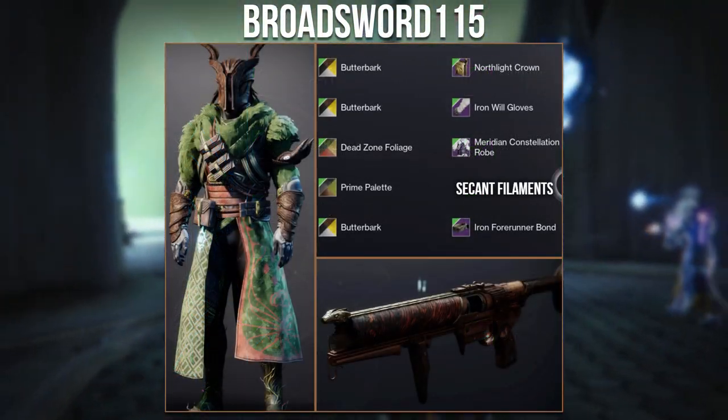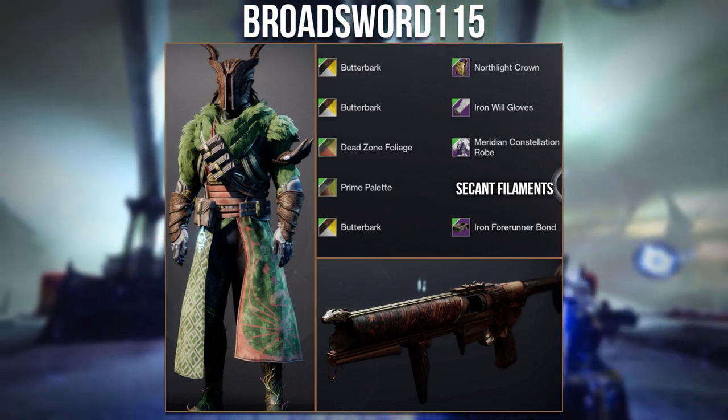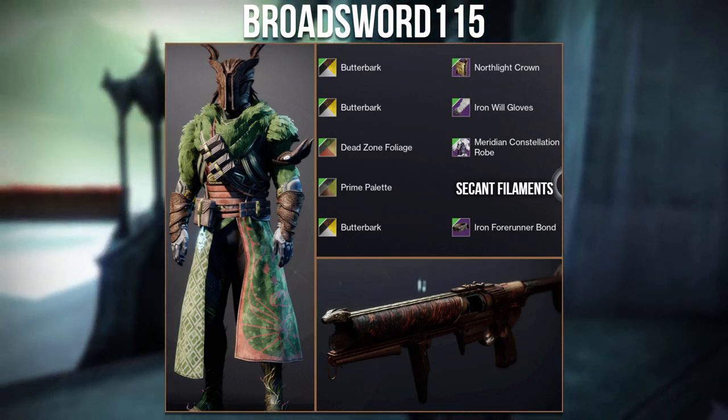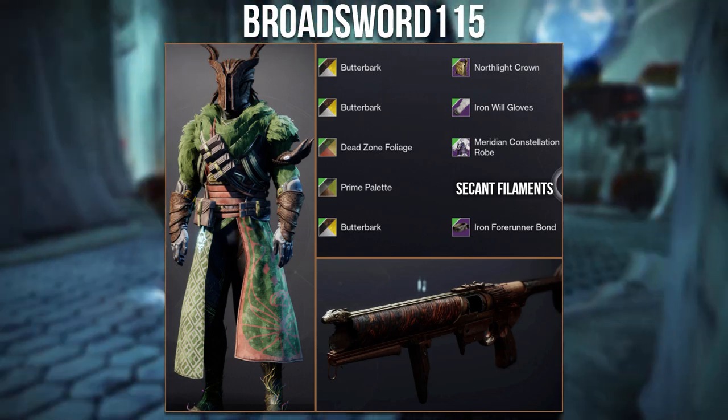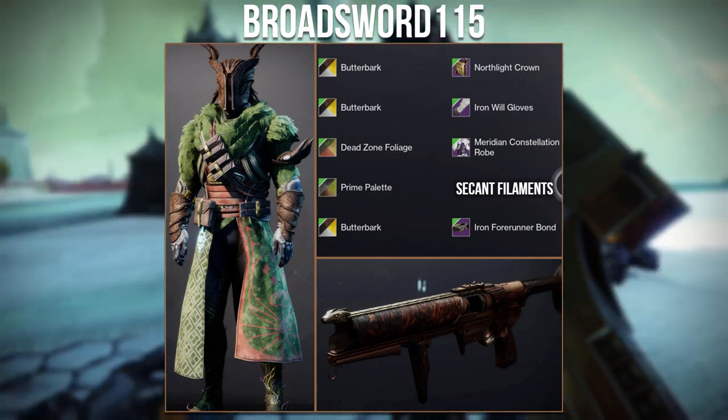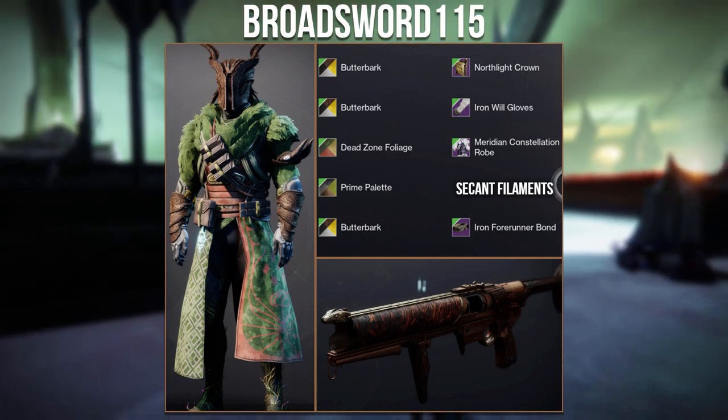Next is a different set from Broadsword 115 using the Second Filaments exotic. They went with an earthy look to match the vine-like design of the boots, and topped it off with the wooden ornaments for the Witherhorde. Overall a really nice idea with fantastic execution.